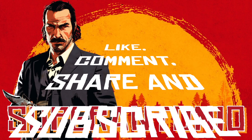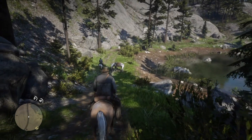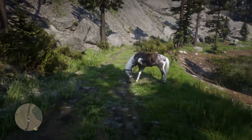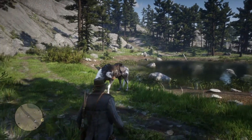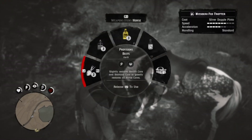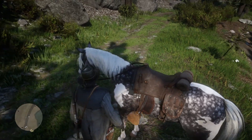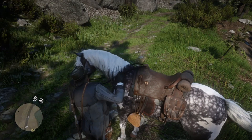Get your horses ready, we have a train to run. At the time of this video, version 1.26, the Moonstone Pond glitch for the silver dapple pinto Missouri Foxtrotter is sadly patched — bad news for me, as I built this channel on that horse and that video garnered a lot of views. I'm your friendly neighborhood Super Antonio, please be sure to like, subscribe, and hit that notification bell if you'd enjoy seeing more of my Red Dead Redemption 2 content.